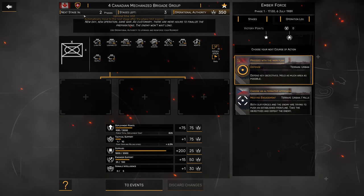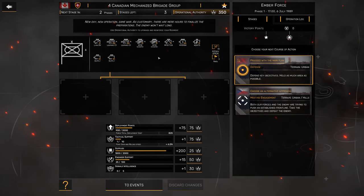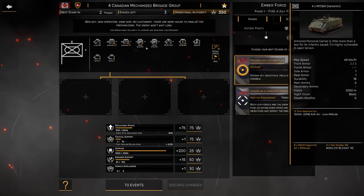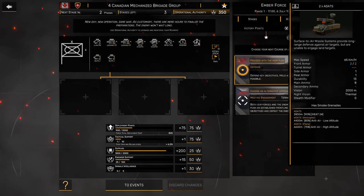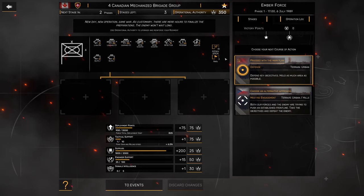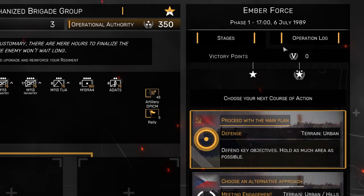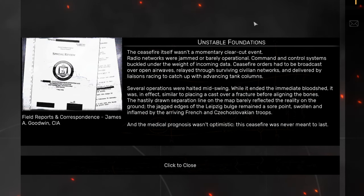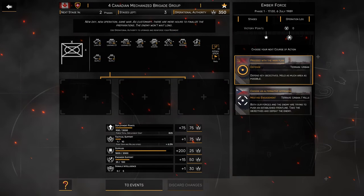Looking at the page, we have the next stage in two phases with three stages left. Operational authority starting at 350. For the 4th CMBG we have Lynx as a recon element, Leopard C1s — two platoons — M113 infantry as our mech infantry, M113 TOWs, artillery, ADATS which were well-known in the Canadian Army back then, supply trucks, DP-ICMs, and a rally point. Our operation is called Amber Force, phase one: Unstable Foundations.